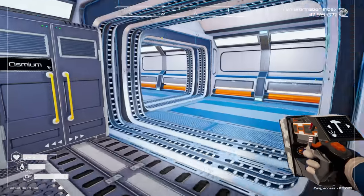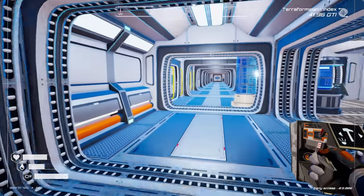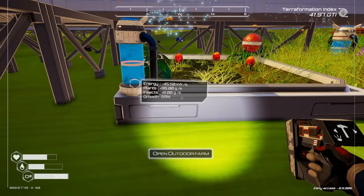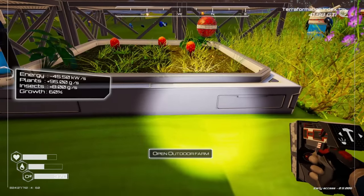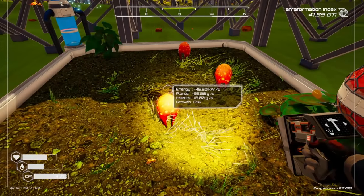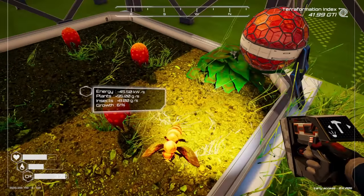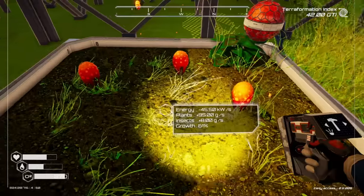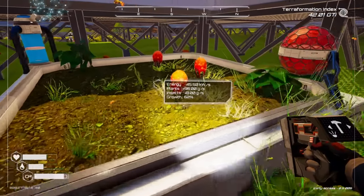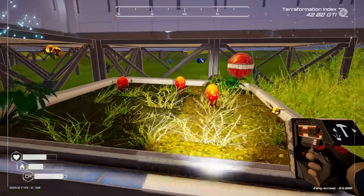Welcome back to Planet Crafter! In the last episode we built ourselves an exterior grow bed - an outdoor farm. It's pretty cool because it only requires one seed and you get multiple crops. Last time it grew I had four, this time I'm only getting three, so it looks like it's completely random in how many you actually get.